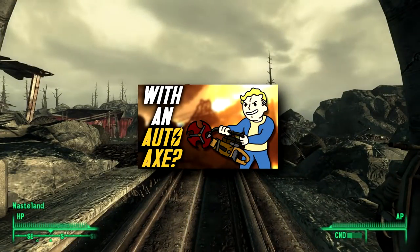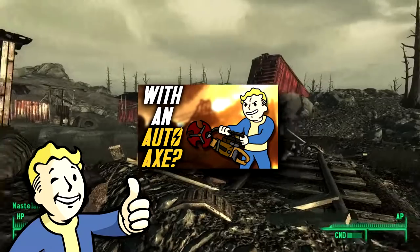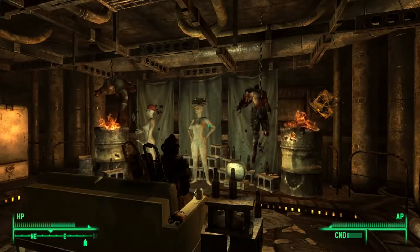So, to answer the question: can you beat The Pitt using only the autoaxe? Yes, yes you can. Be sure to show your support by liking the video and subscribing, if you haven't already, for more Fallout content. If there's anything you would like to see in a later video, leave a comment and I'll see what I can do.